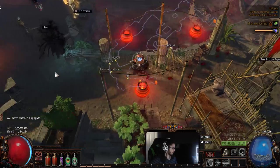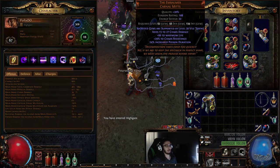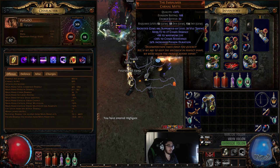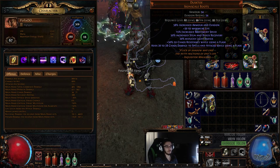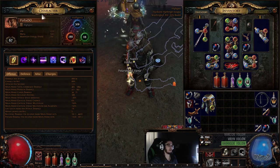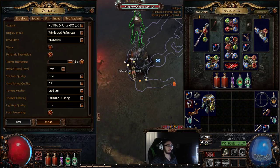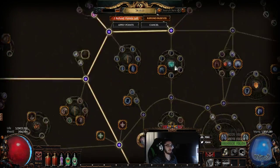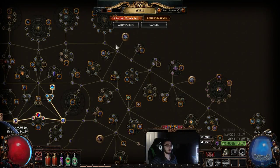To go over how the character works: you can pick up Embalmer Gloves that give life and chaos res for a couple of Chaos. You can pick up Dusktoe which gives you 50 chaos res while using a Flask for maybe an Alchemy Orb. You can get chaos res on your gear, and your passive tree can have chaos res like Purity of Flesh. Necromancer gets chaos res, and if you go CI you're completely immune.